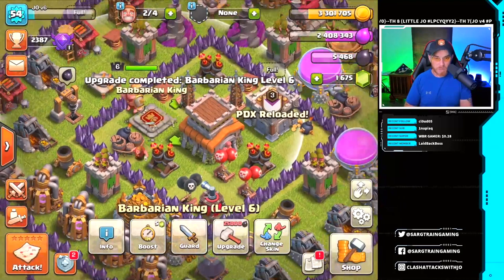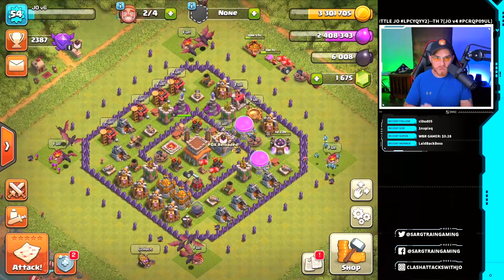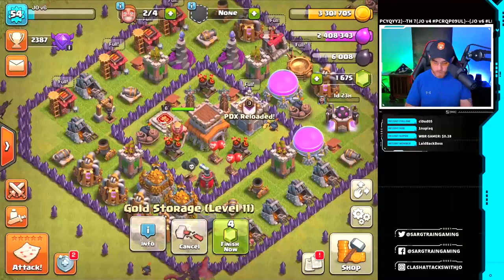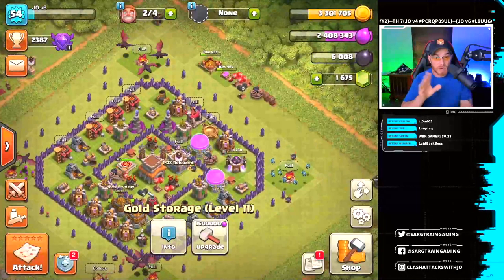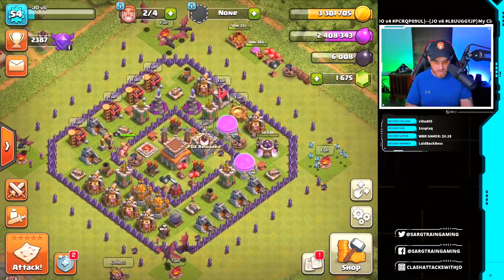We're going to probably try to max the King out as quickly as possible. With the final two builders, we're going to keep going on the gold storage and elixir storage all the way up to level 11 — that's as high as those go. And with one of those builders, eight hours on the dark spell factory. We got some new defenses and new walls to place. Just like Town Hall 7, I'm going to upgrade walls in groups of four.